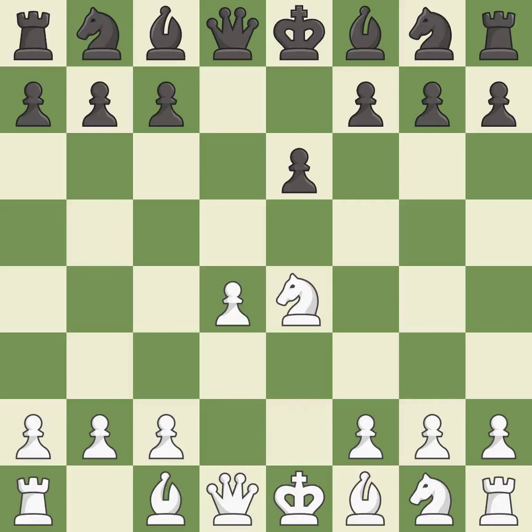Nxe4 captures the undefended e4 pawn and centralizes the knight. Nd7 develops the knight toward the center and prepares to play Ngf6, so that if white captures the knight on f6, black can recapture with the knight on d7.